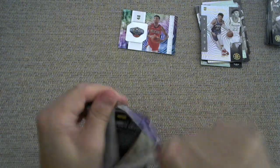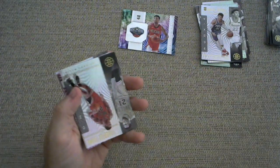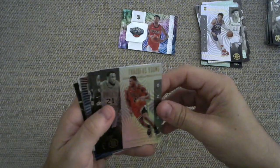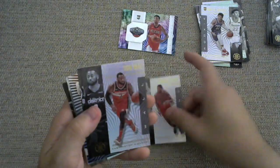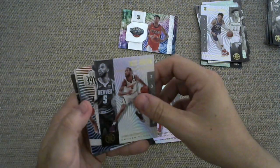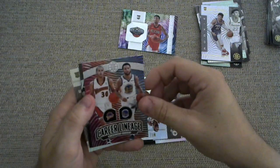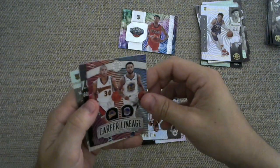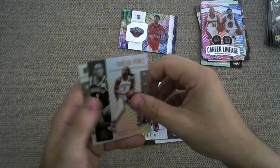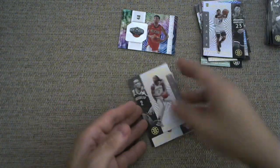Is it going to be last pack magic? Second to last pack magic? We shall find out. Either way, I hope you're having a good day and a good time. Thaddeus Young, John Wall, Will Barton — let's flip it over because the next card is a Career Lineage insert of Steph Curry. Then a Torrian Prince, and then a rookie of Jarrett Culver. So once again, it comes down to last pack magic.